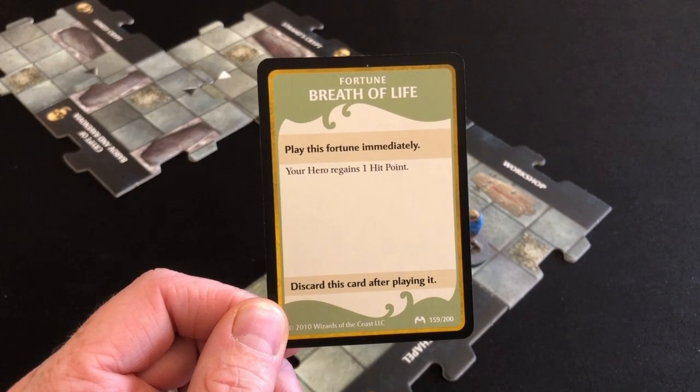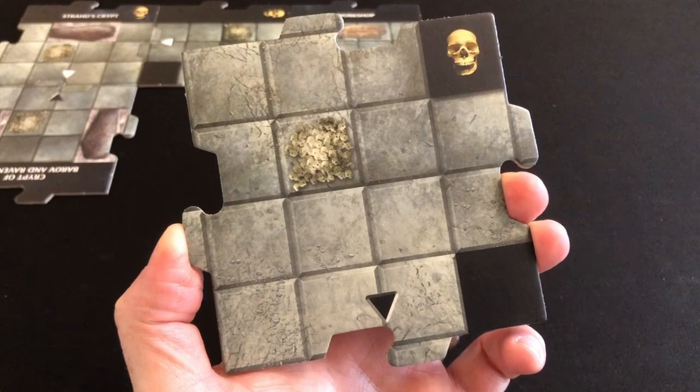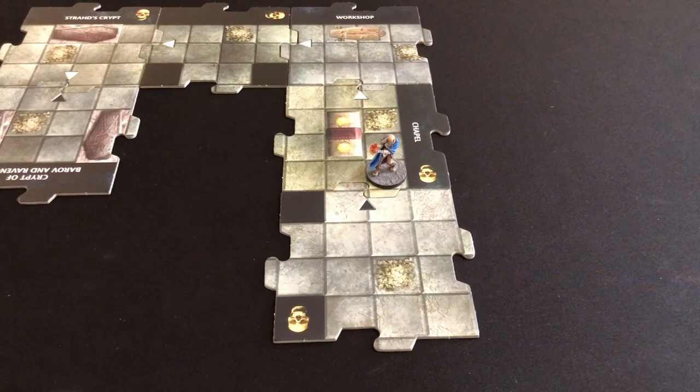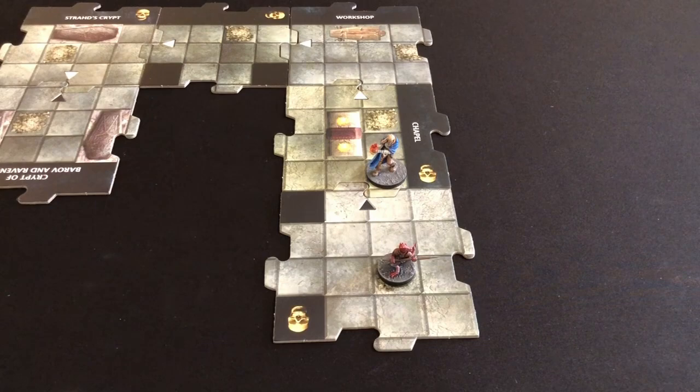We draw another treasure: Breath of Life — your hero regains one hit point. Fantastic! I had four wounds and am now down to three. We head south to get as far from Strad's coffin as possible and draw another tile — a crossroads with a black arrow, meaning we get an encounter card. I'm actually quite pleased to see a black triangle for the first time because it means Strad doesn't wake up yet. We also draw our monster: another Kobold Skirmisher, and then the encounter card — the Teleport Glyph.